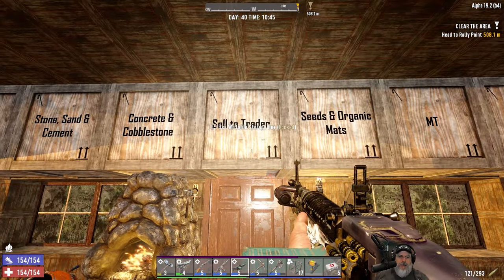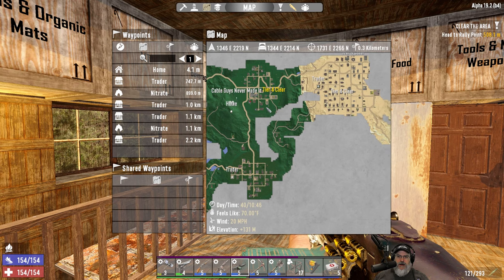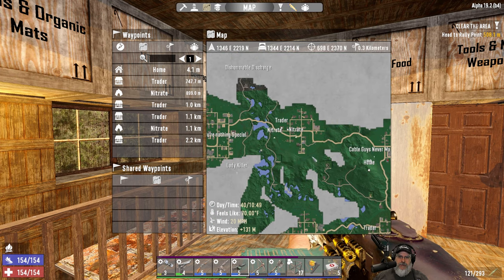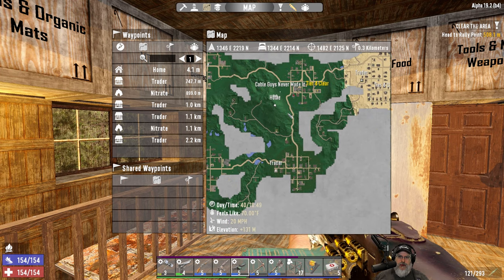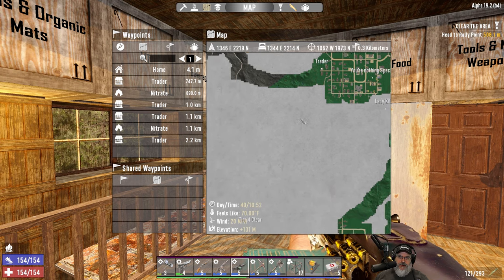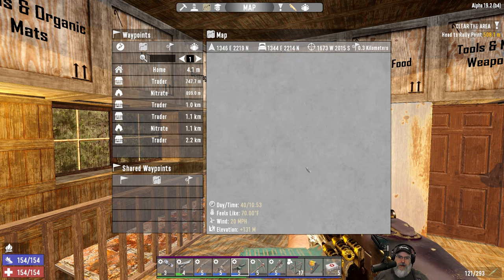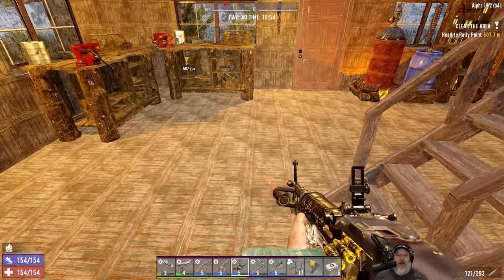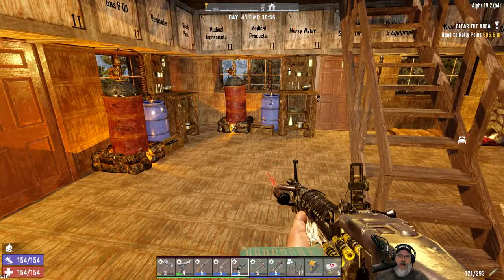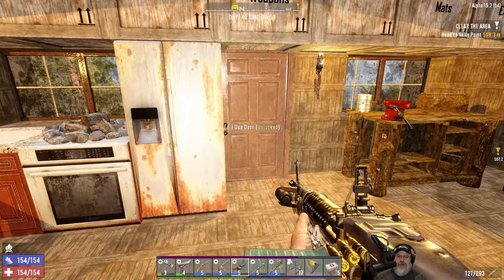Let me get the rest of this stuff repaired, load it up into the four-by-four, and then we'll hit the traders. We'll hit this trader here first, then swing up to the desert trader, then our original trader Hugh, then Trader Joel - and then start exploring to the south. We have a tier four clear quest down there anyway, might as well do that along the way, and all the while we'll be looking for corn patches and potato patches. There are probably some I've passed up because I wasn't explicitly looking for them, but now I will be.